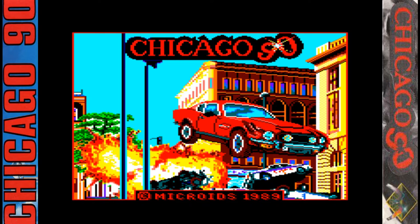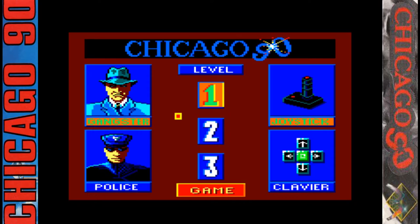As you can see we've got a lovely loading screen there. Microids were known for having really nice colourful graphics and they were a huge supporter of the Amstrad CPC — in fact it was their primary target platform for most of the 80s.